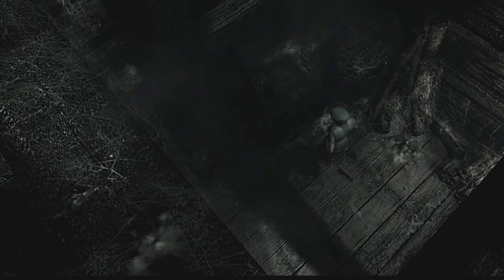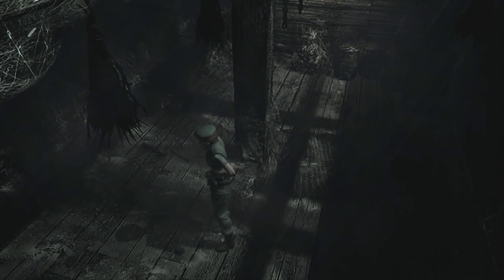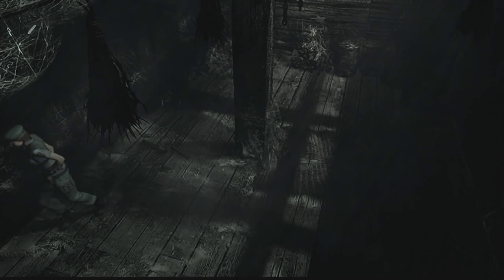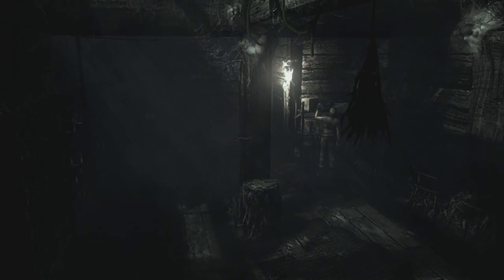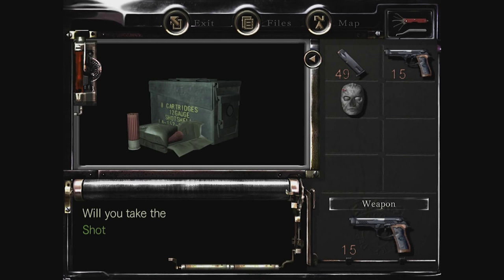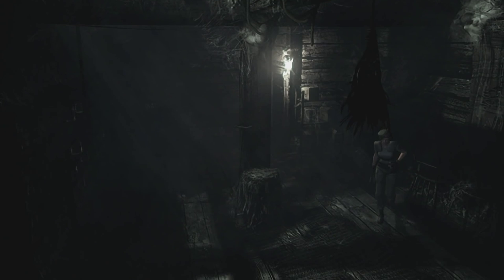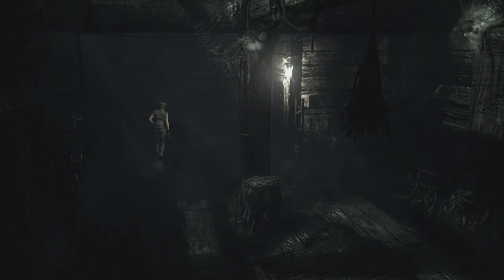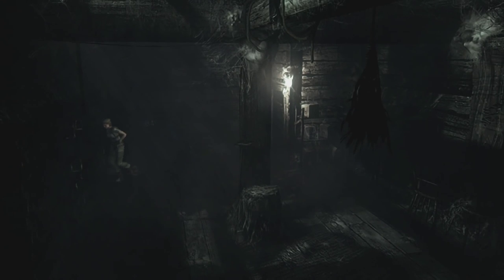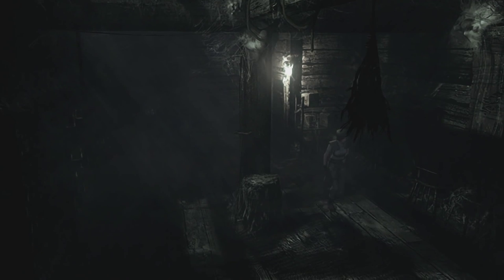Is it a death mask? Yes. So do we die if we don't heal ourselves? Because if we do, that is nasty. Okay, so it seems like you only come in here for the death mask. She's reaching for some shotgun shells — that's good. Anything else to search for around here? I mean, if I'm bleeding out with poison I want to get healed as soon as. So it seems like everything is to be found.